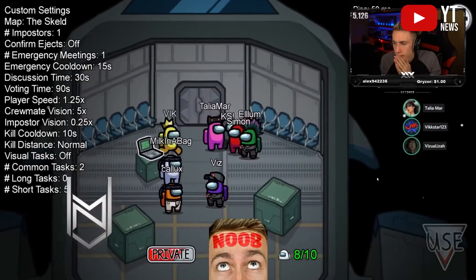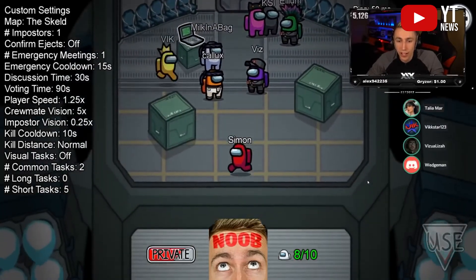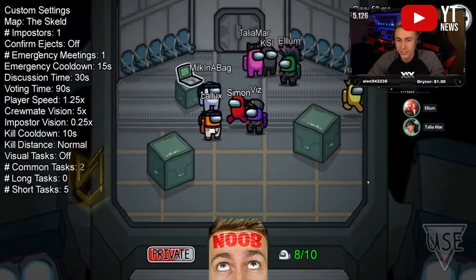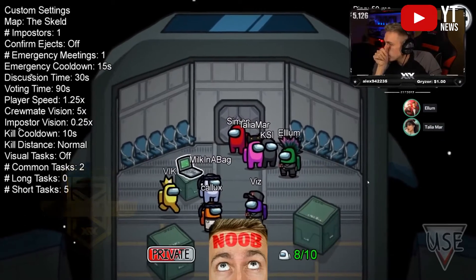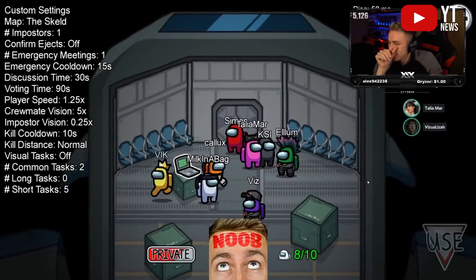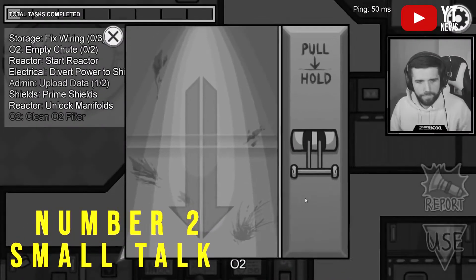The imposter can only sabotage comms. Crewmates need to do their tasks and not die — just one round. We pretty much know who the imposter is, we just can't vote them off. We don't even need to mute and we're not meeting either. Here are the settings you'll need to run this mode.